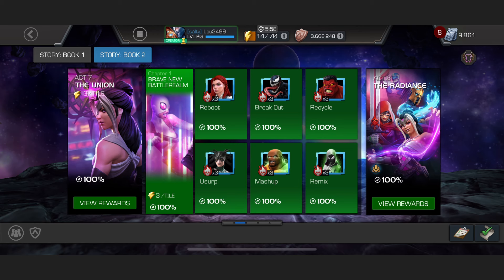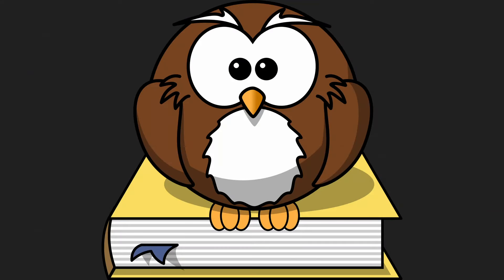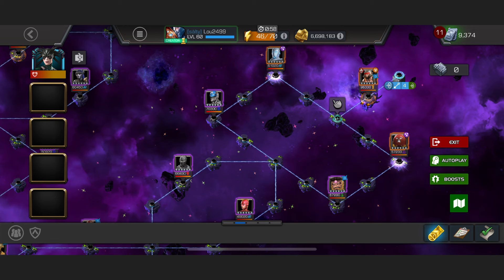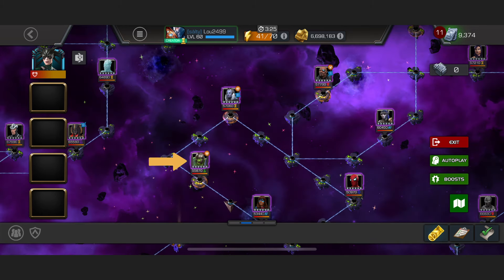Act 7, Chapter 1, Quest 4: Usurp. After that last quest, time to relax a little. Pretty much every path in this quest is really quite annoying, apart from one that's actually quite simple. The Hulk Ragnarok path, also known as Gladiator Hulk or just Gulk, is basically the same as the path we saw back in 7.1.1, the Ronan path.